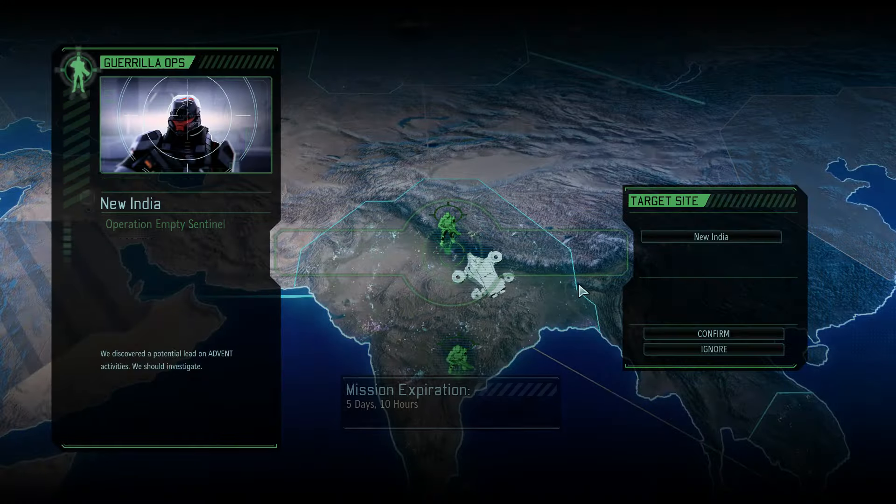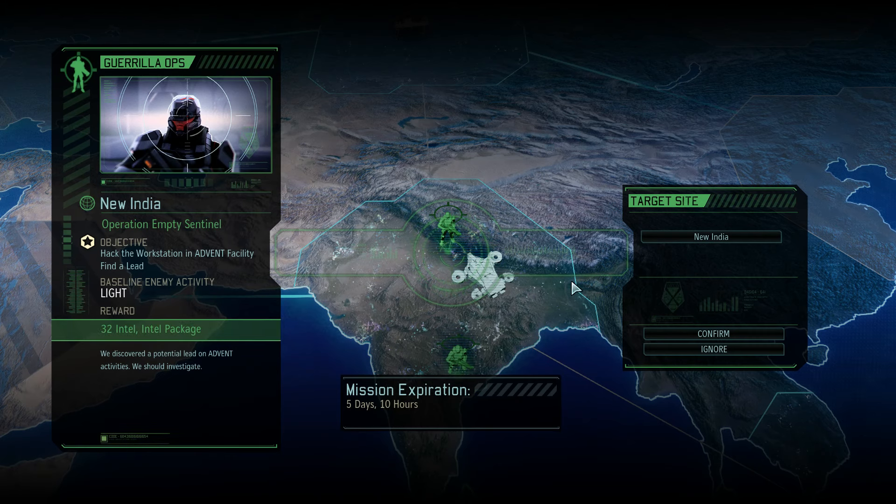New mission - Hack the Workstation. Light activity, 5 days, 10 hours. 32 intel and an intel pack. Let's go.